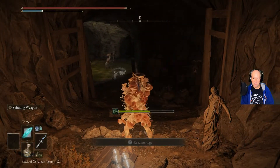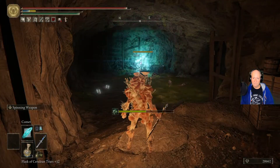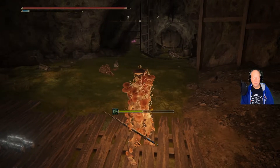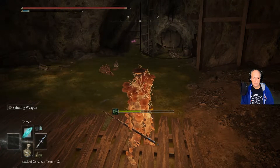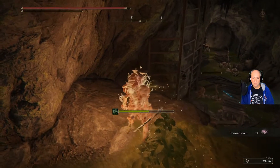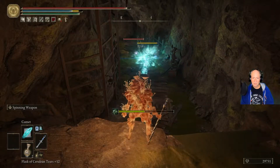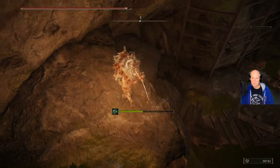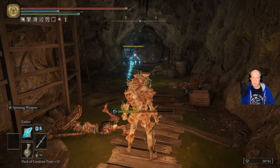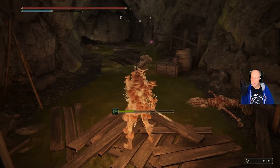So the boss should be just up ahead here. Here's our stake, just in case we need it. There's our boss door right there. Still some more enemies through here — it's up to you how you want to kill them. There is a nice little path available to us, though. I think the Cleanrot Knight is down here, if I remember correctly.